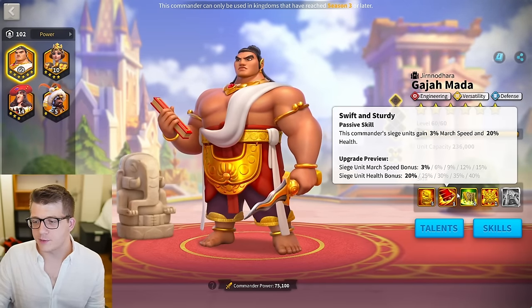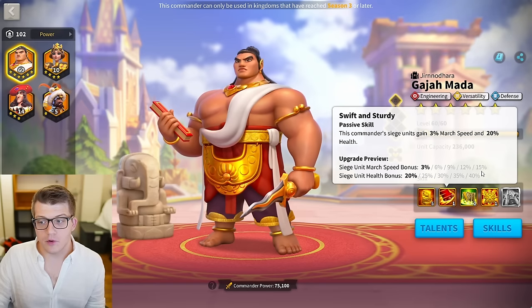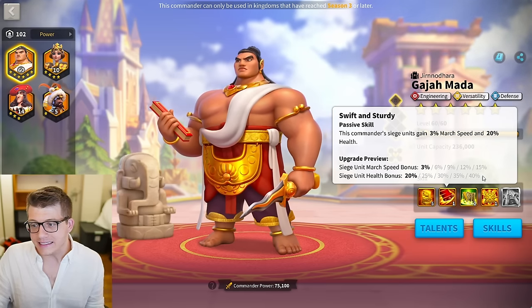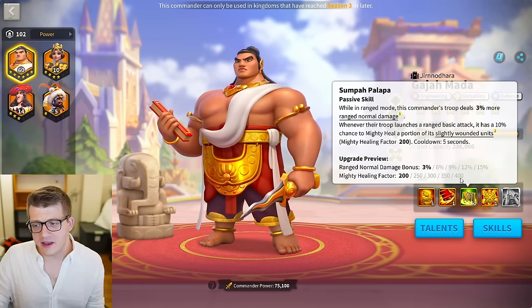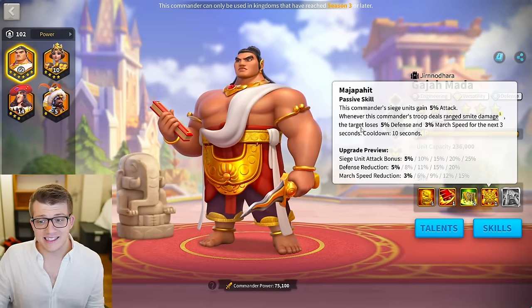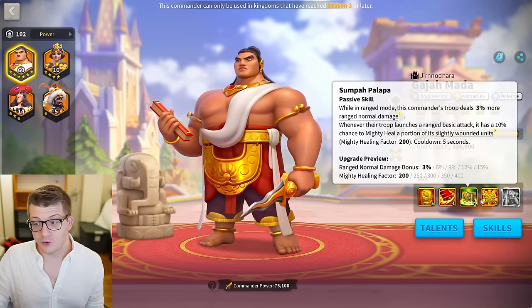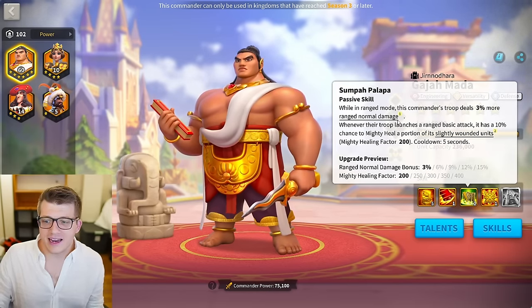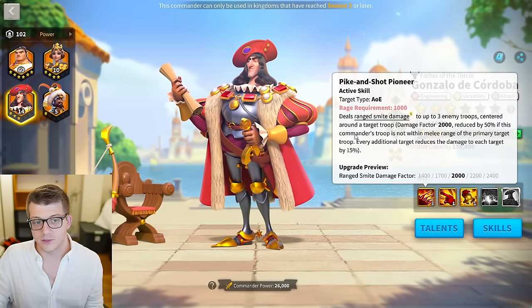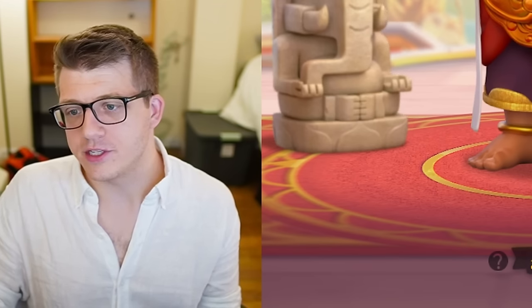Next, Gajah Mata. I'd say 5-5-1-5 is probably a good budget build for him. The active skill deals ranged smite damage over time for five seconds and gives range normal damage. The second skill gives march speed and a ton of health, making him very tanky. The third skill gives some healing factor — you get half the value just by unlocking it — and you deal more range damage. The fourth skill is where all your siege attack comes from, plus a defense reduction with a 10-second cooldown. I like a 5-5-1-5; even a 5-5-3-3 would be fine since you're still gaining bonus range normal damage, which pairs well with Cordoba's smite damage.